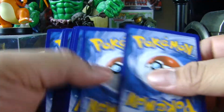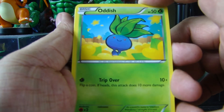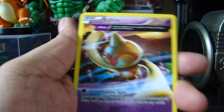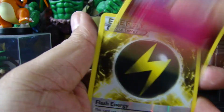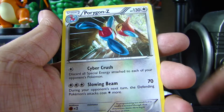Code card — you may want to use that. We have Oddish, Kombi, Inkay, Relicanth, Baltoy, Whimsicott, Energy Recycler again, Kirlia, Flash Energy, Flash Energy — that's cool — and a Porygon-Z again. What the heck?